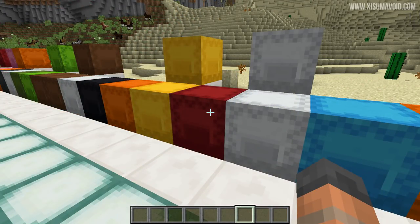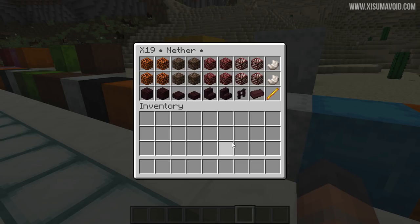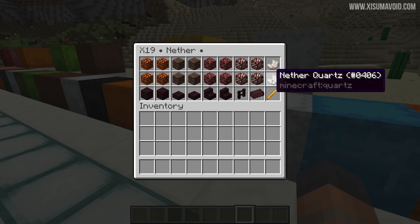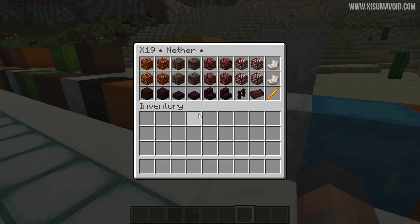This next one is another builder's chest, with the exception of one item — the blaze rod, which can be used as fuel. You could put that in your miscellaneous chest if you prefer. Also note that quartz can be used to make comparators if you're a redstoner. The rest is really just about building with nether materials — adjust the amounts proportionate to what you like to build with.